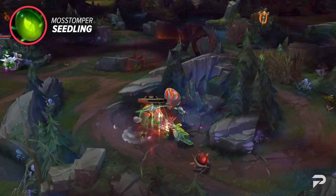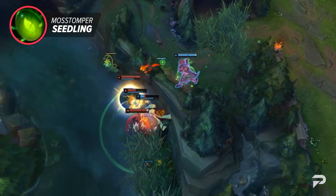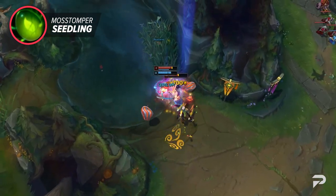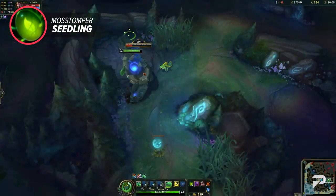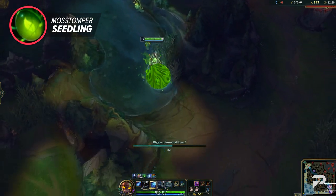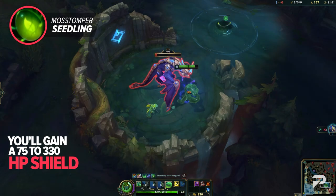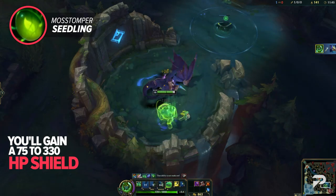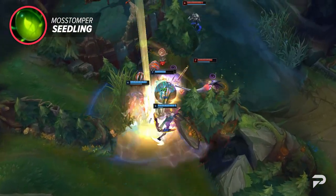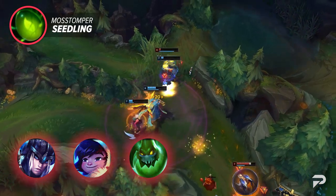For our final jungle item, we've got the Maw Stomper Seedling — it kind of reminds us of a miniature Gromp. At tier 2, it'll increase your smite to 900 damage and allow you to smite champions for 20 to 160 true damage and a slow. Once you progress your seedling to tier 3, it'll fully evolve and empower your champion. Your smite will be increased to 1200 damage and you'll gain a new passive: after killing a large monster or after 10 seconds, you'll gain a 75 to 330 HP shield that remains indefinitely and grants 20% tenacity and slow resistance even after it's broken for 3 seconds. This is great for tank junglers like Sejuani, Nunu, and Zac.